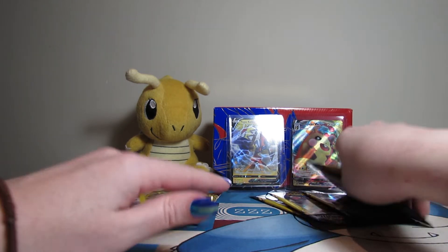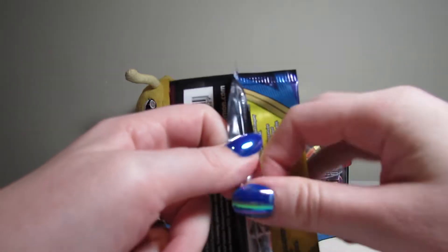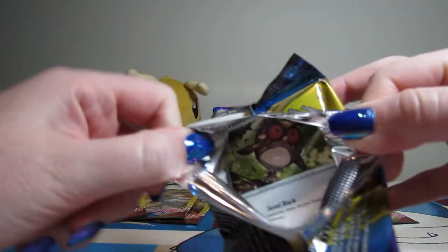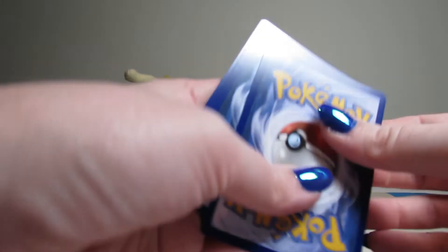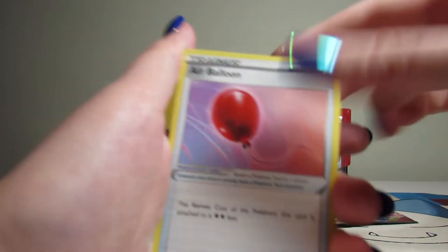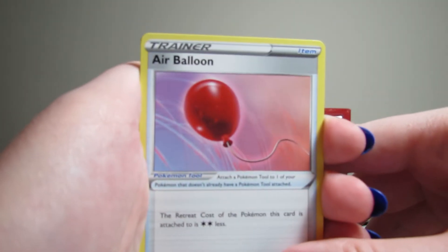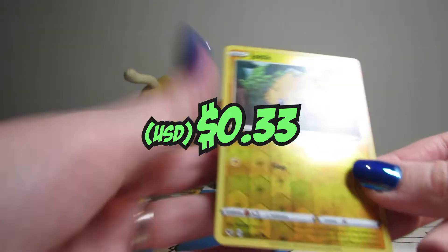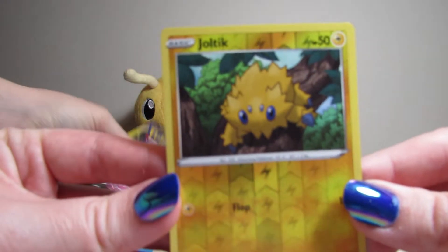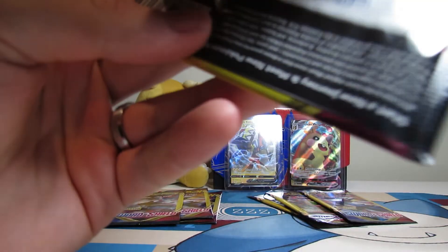Four more each, we're getting down to the end here. I feel like we already pulled more than I thought we were going to. Let's see: Air Balloon — we pulled the big boy version of him before — Hootoot, and a Reverse Joltik. Joltik!